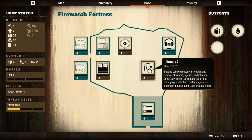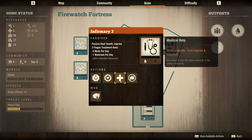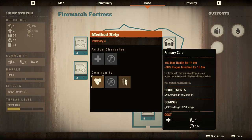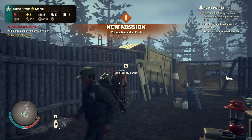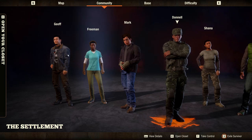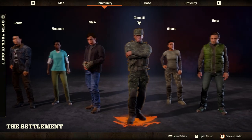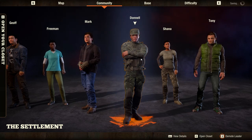The infirmary is where you can put people to bed if they are sick or injured, and make some medicine and so on. This is my character right now and these are the other characters in my base — there's six of us, which is the limit of the base.